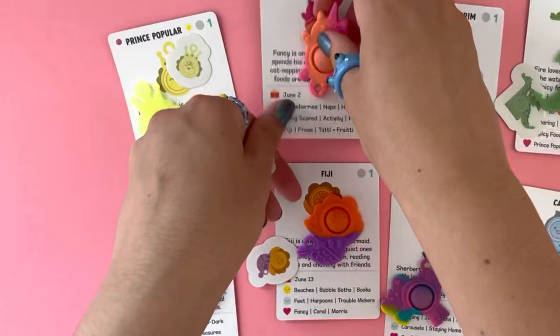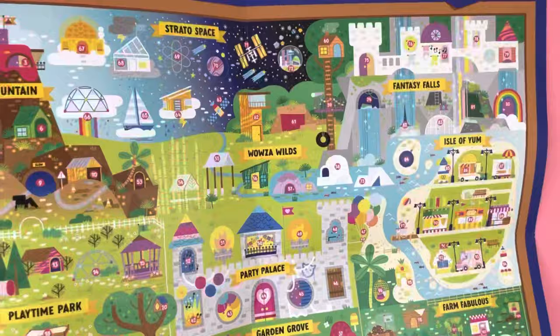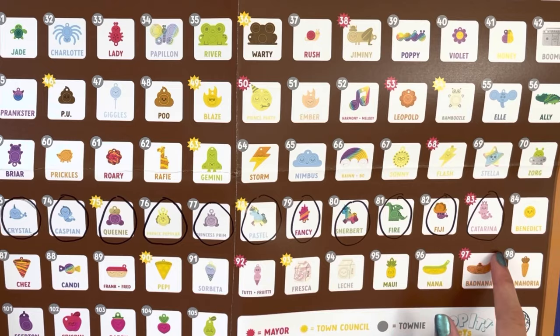I just noticed that Fiji is Fancy's BFF, so let's unite these two cuties together — I wonder if they're more than friends. I'm really tempted to test out this sticker — it's super mini and cute. I'm going to stick it on my hand just for fun. Now I want to go and circle the Pop It Pets we got on the map, because there are literally so many of them. It looks like we got almost everyone from this row.